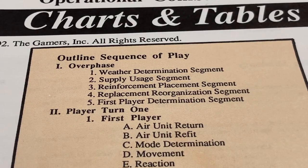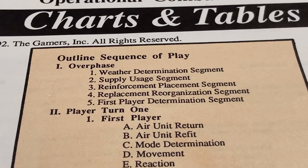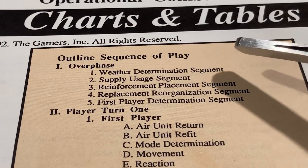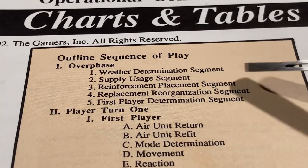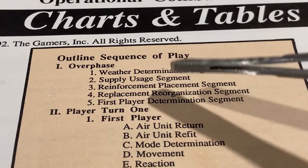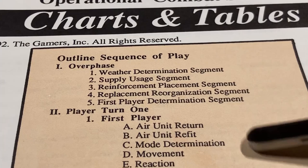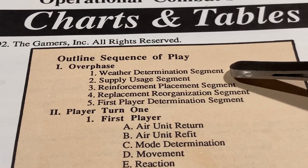Welcome back to the war room. Before we go on with scenario five I want to go over the sequence of play one more time, because we're adding more rules that affect our sequence of play — we haven't gone over this since scenario three. You have a couple of segments here. The over phase is where we handle a lot of logistical issues in the game. Weather is not going to be used in the fifth scenario yet.